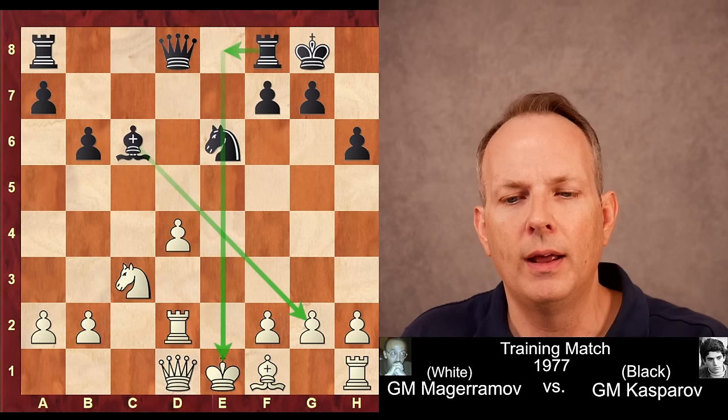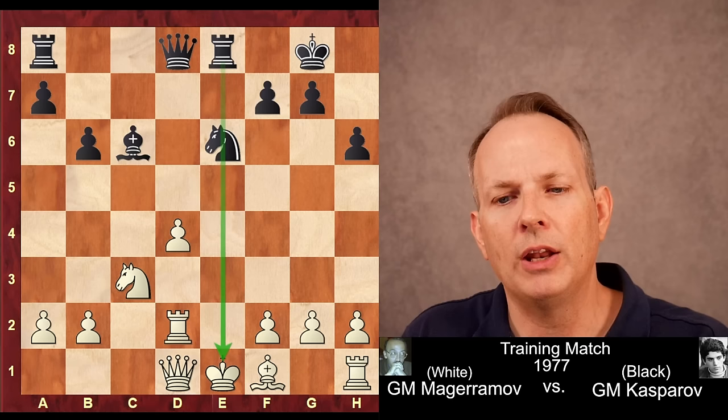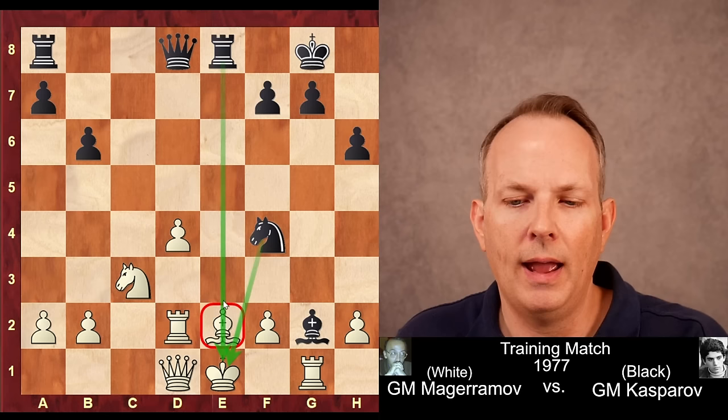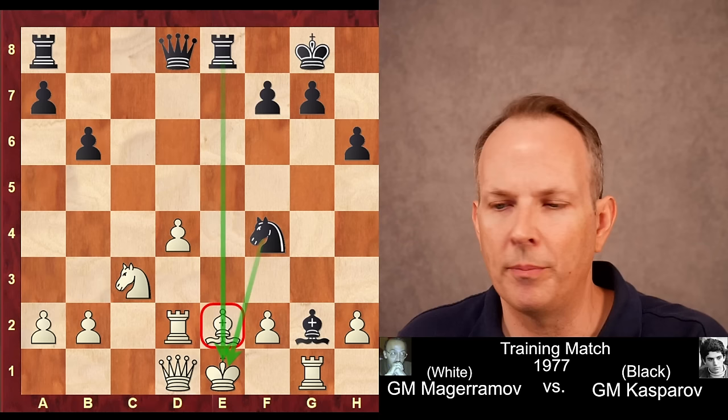Rook to e8 is played, threatening a discovery from the knight at e6. And here, black plays f3. Now, if he plays bishop e2 trying to block that check, then bishop takes g2, rook g1, knight f4, and white is in huge trouble with all kinds of attacks on his king, which is stuck in the center. The light squares are a mess — he would be lost. The idea behind f3, of course, is he wants to blunt the bishop at c6, reduce its effectiveness along the diagonal, and then hide his king away at f2.